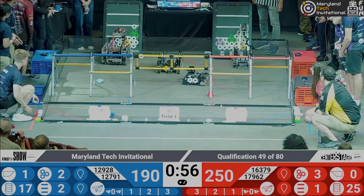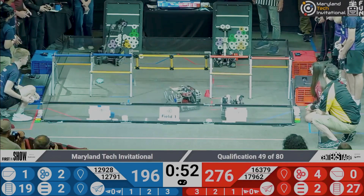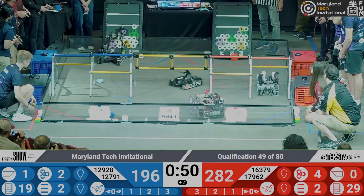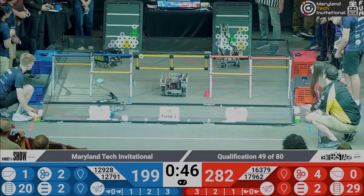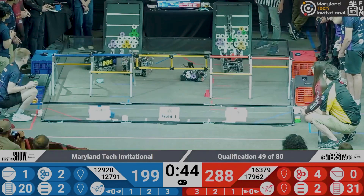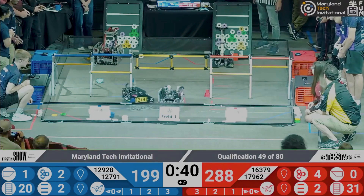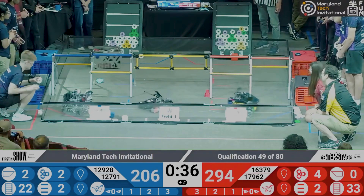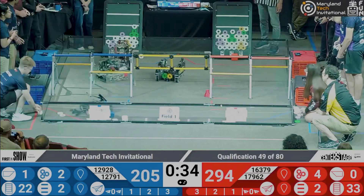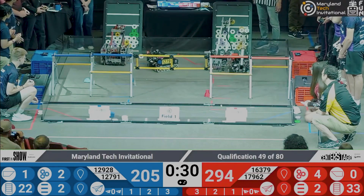We have 3 out of the 4 possible mosaics as 17962 is going to finish a 4th mosaic and their alliance partner Kuki Botts is going to blanket their mosaics in white pixels. I don't know if I've seen 5 mosaics scored in a match yet — let's see if they can do it. 12928 going to score even more pixels over on the blue alliance's backdrop. Plenty of congestion as this is a very high scoring match.